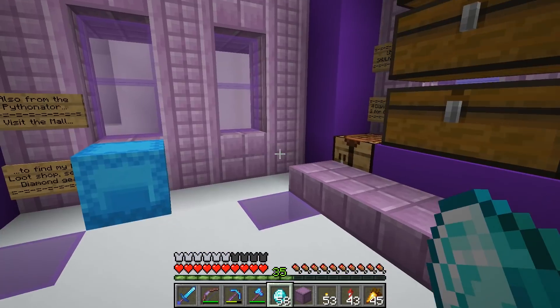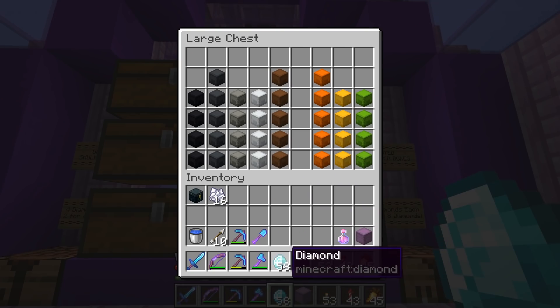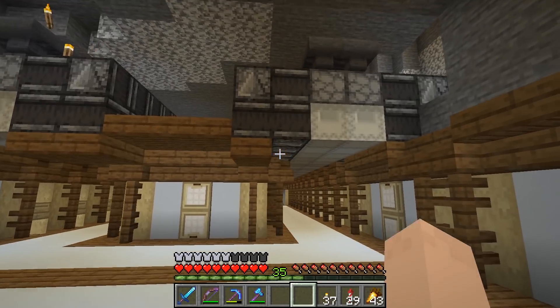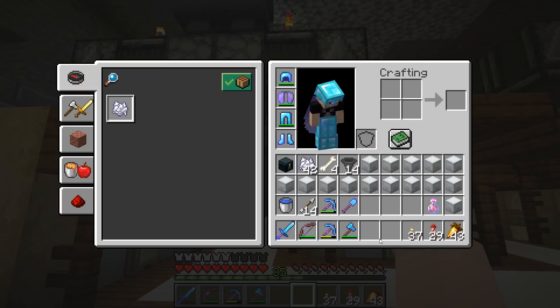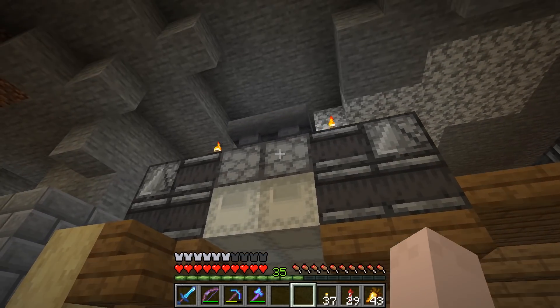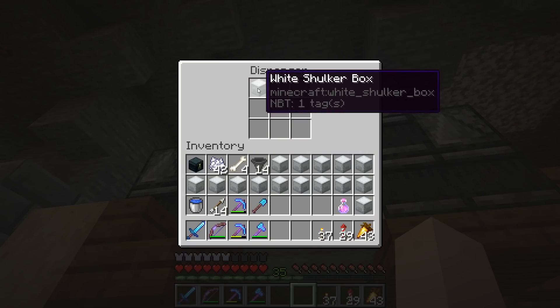I'm going to buy his dyed ones and just re-dye them all to white probably. Two for eight — so I was getting a good deal over here at two for six. So now I need to give him some more diamonds. Oh my gosh. You're welcome, Python. I finally got all the shulker boxes in place all the way down, all dyed white. That was quite a bit. And I have some spares here that we're going to use to fill up with all the goodies so we actually have replacement shulker boxes in each one of these dispensers.